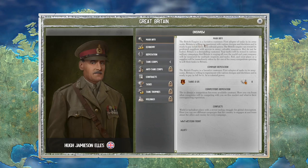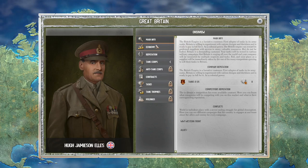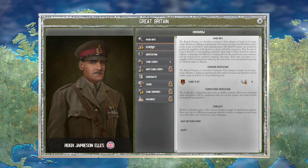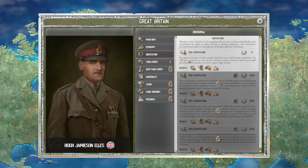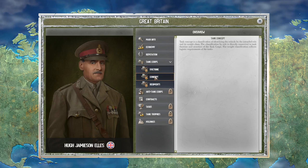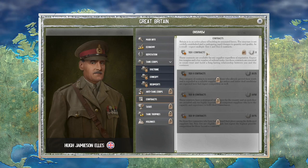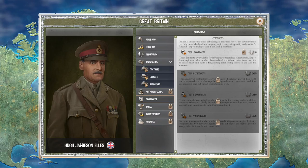The British Empire is a lucrative customer — good, because that's apparently the only one we can sell to. We have no reputation whatsoever. Looking at tank corps: undecided, no tank concepts, no regiments. Anti-tank core contracts — tier one contracts — there are no contracts. Test strength, trophies, and holdings are not in the game yet.